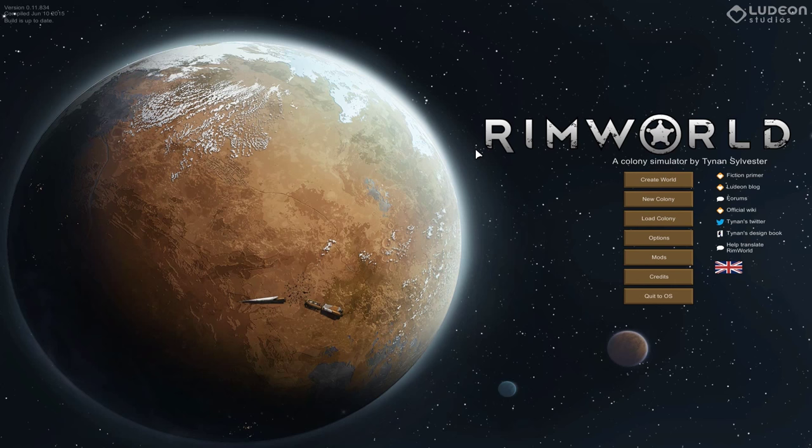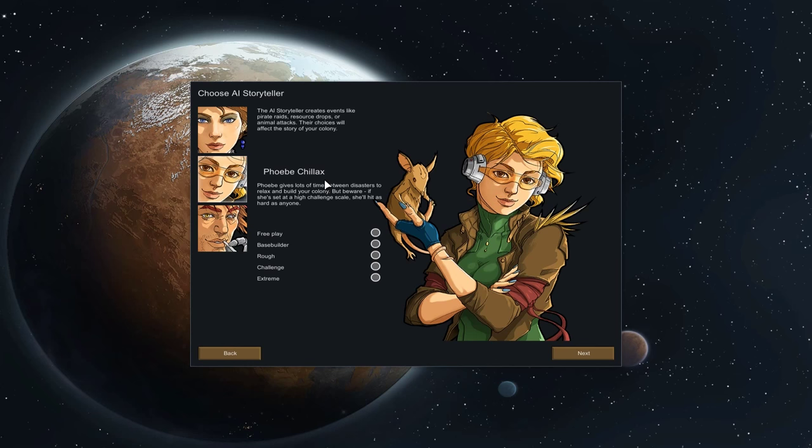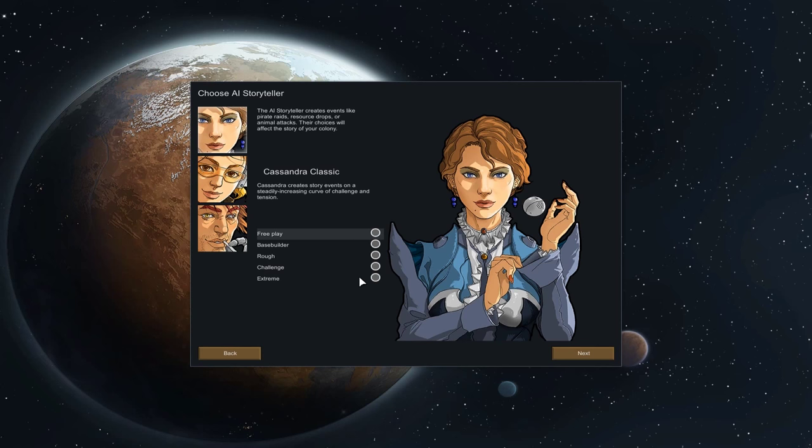I haven't played Alpha 11 at all really, so today we're going to kick off with a new colony. The first selection is we get to pick between three AI. We've got Cassandra Classic — your standard, starts off easy, gets more difficult as you go. Phoebe Chillax is the easy one, and then Randy Random literally throws completely random events at you. I like the standard AI but I like to play it relatively difficult, so we've got different challenge levels, and basically this here is the way RimWorld is meant to be played.